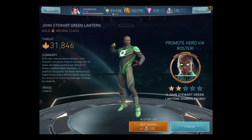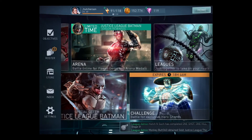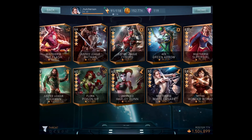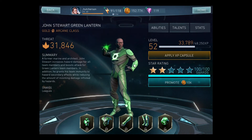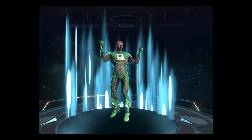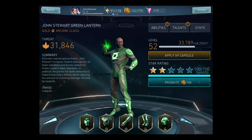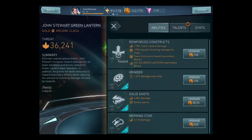He will be star-promoted to three-star. We'll go buy his passes and his abilities, which will be cheap because he's still a three-star, and we'll see how high he gets on his threat level. He is already at 31,846. Let's go ahead and promote him for 10,000 coins.